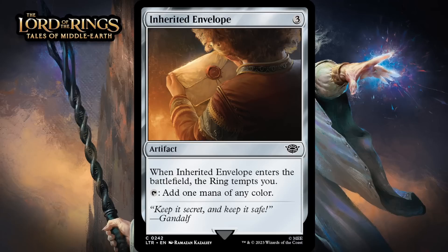Next, it's Inherited Envelope, which for three generic is a common artifact. When it enters the battlefield, the ring tempts you, and it can tap to add one mana of any color. Manalith doesn't tend to be that good in limited — using up a card and spending three mana just for fixing and ramp can be rough. Though adding the ring tempts you to the mix does enough for this to be fixing you'll turn to sometimes. I'm giving it a C-.